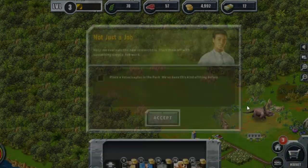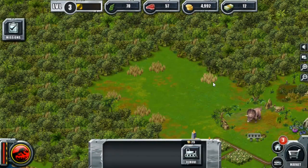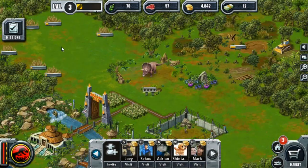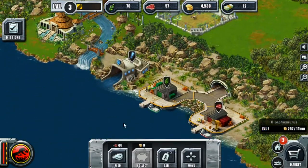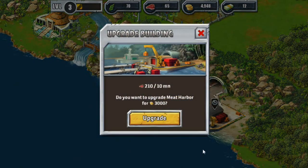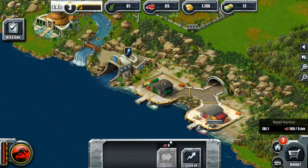Upgrade the meat harbor to level two so you can increase meat production and collect 100 meat. It sounds like a smarter idea to take care of my dinosaurs first, so upgrading the harbors. Let's clear all those spots out of the way — that spot's going to take a little while. How's Tracy doing? I wonder how I level you up. How much would the upgrade cost me — 3,000? I guess that's worth it. And then we need to activate this and wait for that to upgrade.